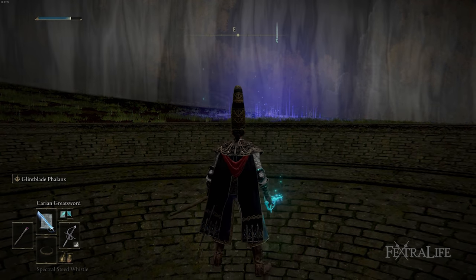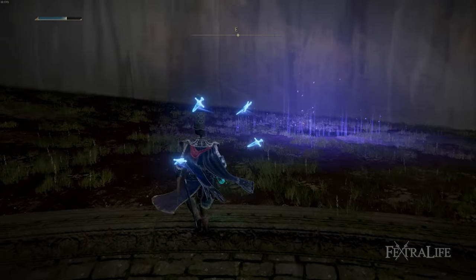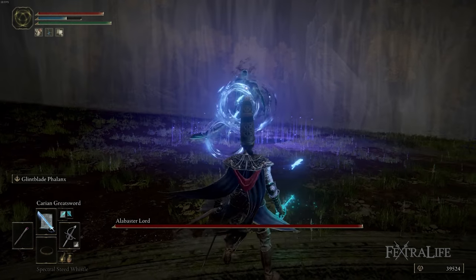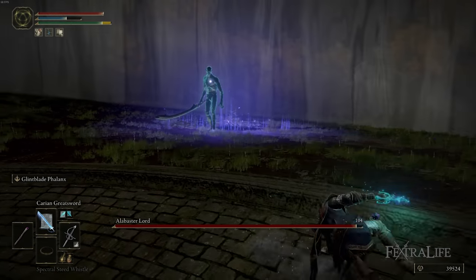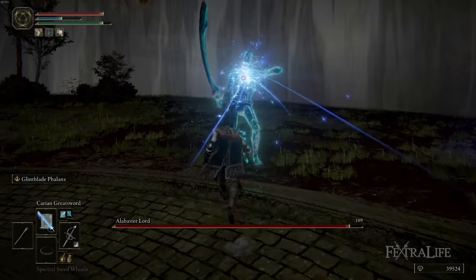The Alabaster Lord fight is located just after Caria Manor, so you're going to do that at that point. It's a pretty straightforward fight. The main things you need to be on the lookout for is when he plunges his sword into the ground and starts shooting these gravity meteors at you.